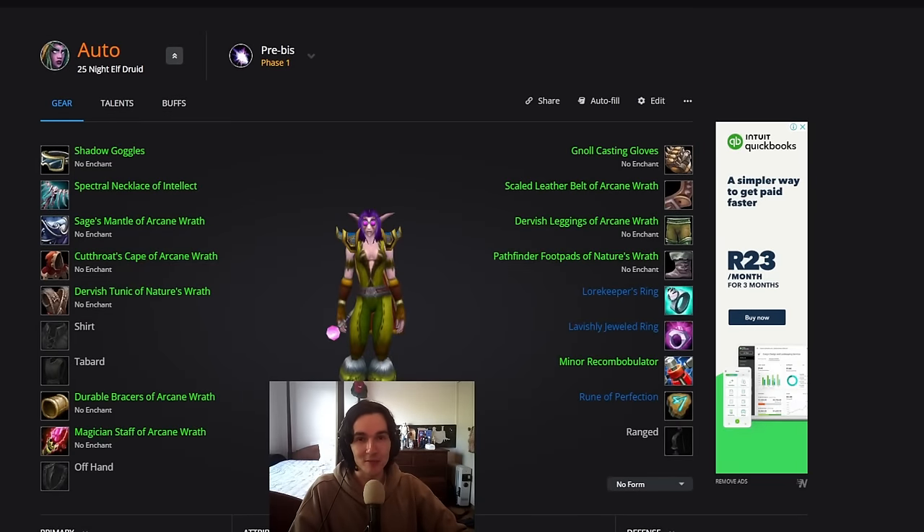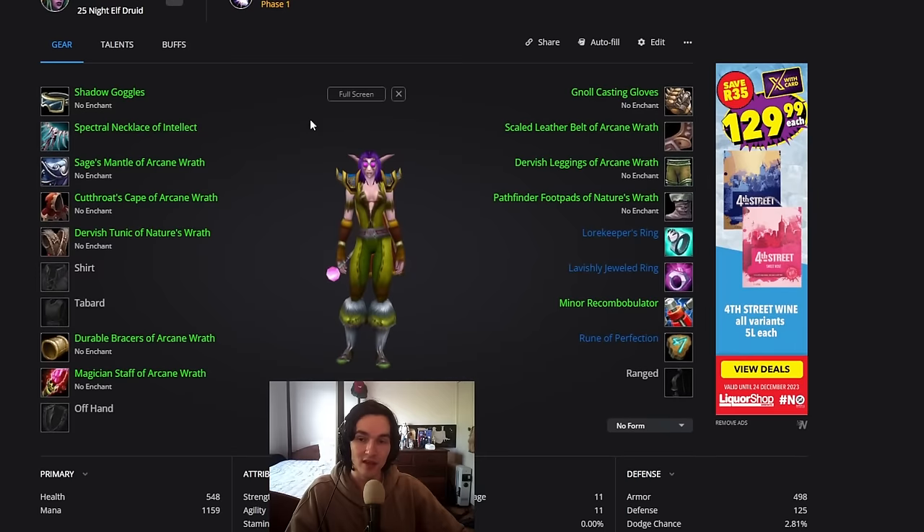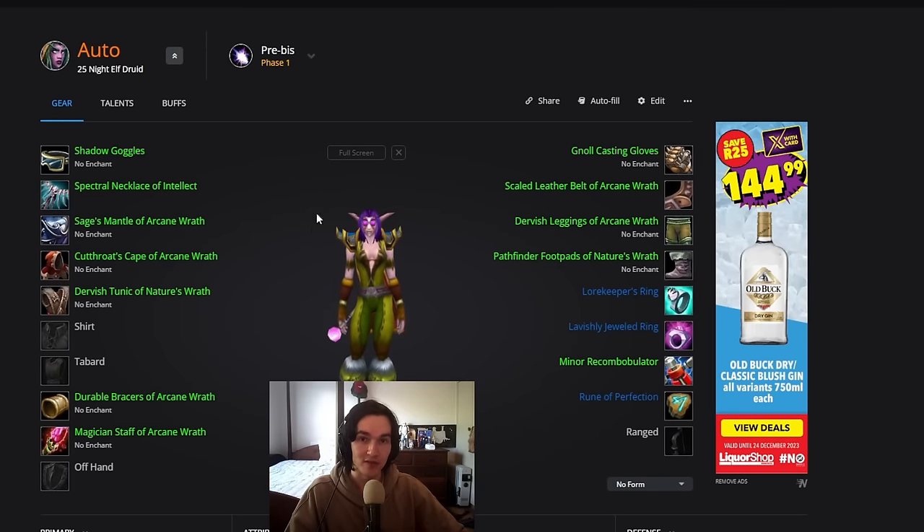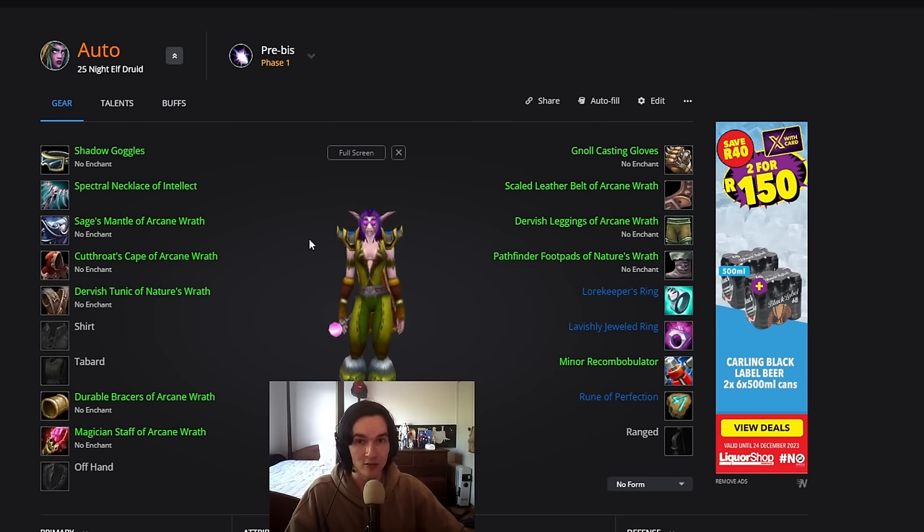Here we are on 60upgrades — a super useful website tool that helps you track the gear you have as well as what gear you want. You can track each slot, what's an upgrade, what's not, and make a full set for pre-BIS, best-in-slot, and your current gear. The pre-BIS set has a whole bunch of greens you can buy off the auction house and not many dungeon drops or crafted gear, so keep in mind it will be quite expensive to buy.